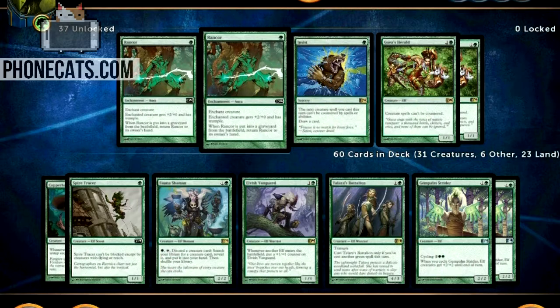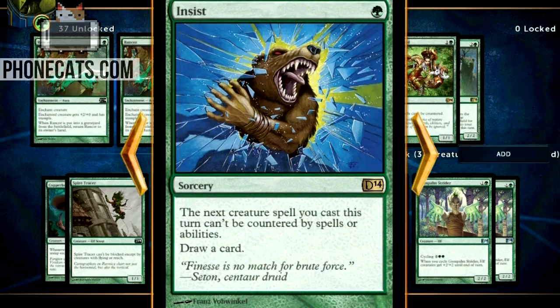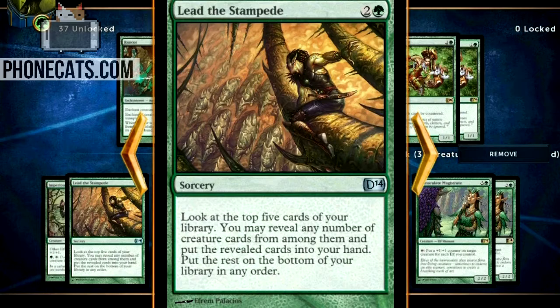I'm not running the Rancors, which seems strong, but I'm not playing with them right now, and I'm not running this Insist either — the next creature spell you cast can't be countered and you draw a card. I kind of want to play it just because it almost seems like the Thought Scour of this deck, where you pay one mana and draw one card, putting you closer to all your meaty combo cards. But I'm not running anything that isn't a creature right now, and the reason is because I'm playing Lead the Stampedes.